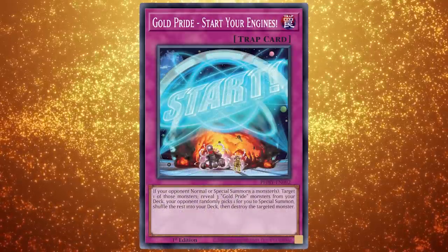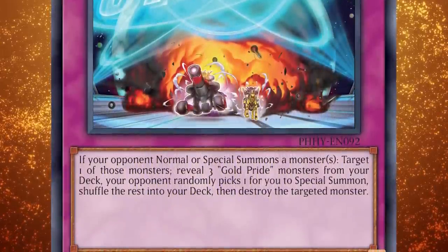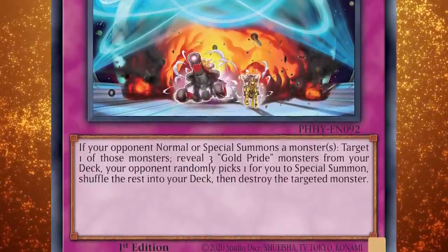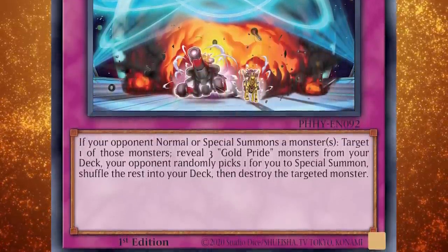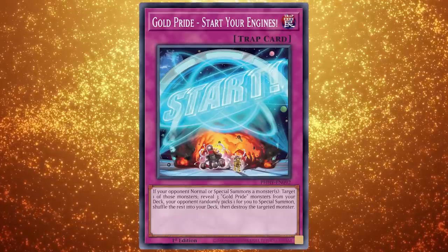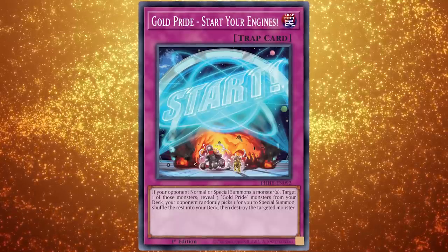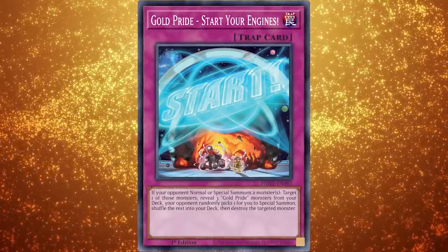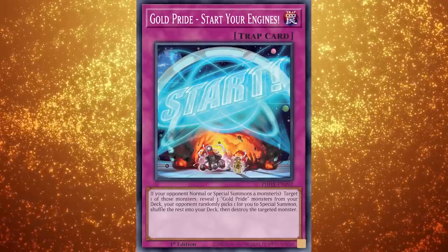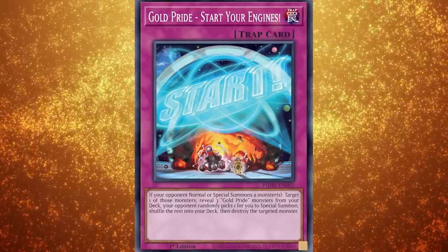Finally, we have Gold Pride Start Your Engines, a normal trap card that Captain Carry can add to your hand for free. If your opponent normal or special summons a monster or monsters, target one of those monsters, reveal three Gold Pride monsters from your deck — your opponent randomly picks one for you to special summon, shuffle the rest into your deck, then destroy the targeted monster. Notably, this is not restricted to once per turn, so you can use multiple copies if you open them. It pops a summoned monster and brings out a Gold Pride monster from your deck. And since the card doesn't require differently named monsters, if you have three copies of the same card in your deck, you can reveal all three and force your opponent to give you the one you wanted.